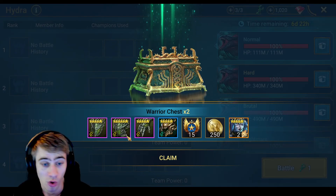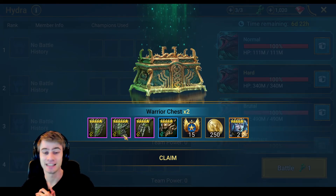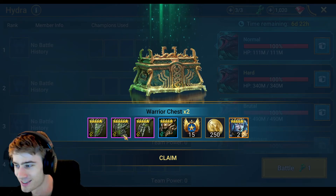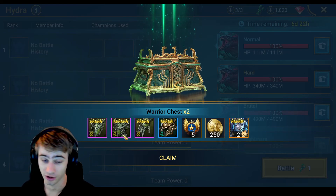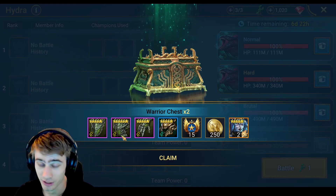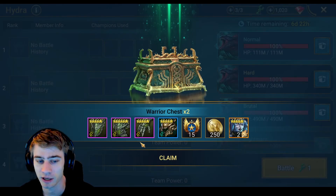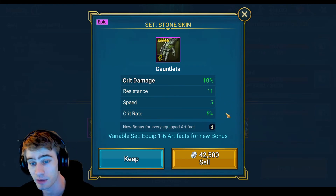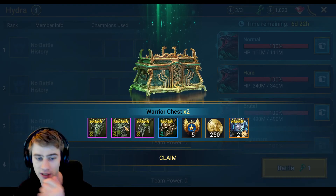Better gear - okay, a six-star epic chest. I need this to be something good. I really want a resistance main stat chest for my cardinal to increase my resistance even more. Let's take a look. Potential triple resistance, triple accuracy - cool. Triple resistance, triple speed, crit damage - okay. This is actually a decent damage piece for a nuker. Let's see the chestplate.